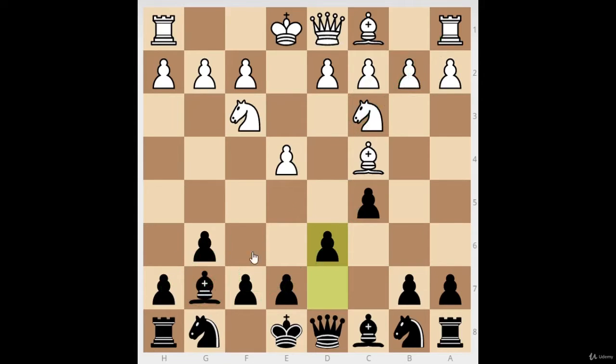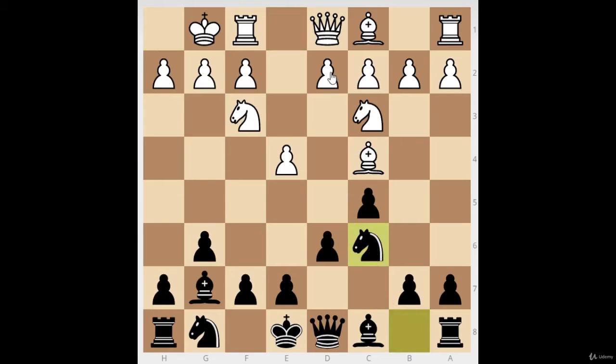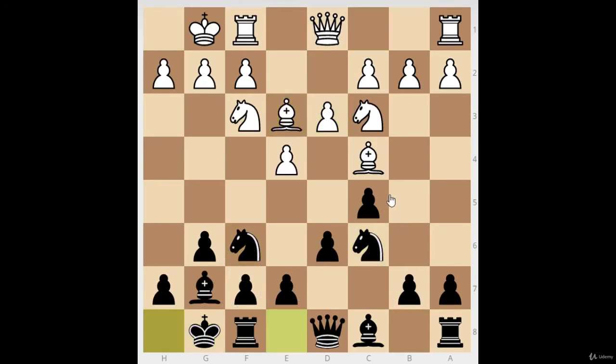The Dragon bishop is the piece you value the most. It's so important you don't want to give it up for the rook in some cases, because sometimes this bishop is stronger. All your pieces will have great squares — for example, this knight comes to c6, the other knight goes to f6, and of course we castle short.